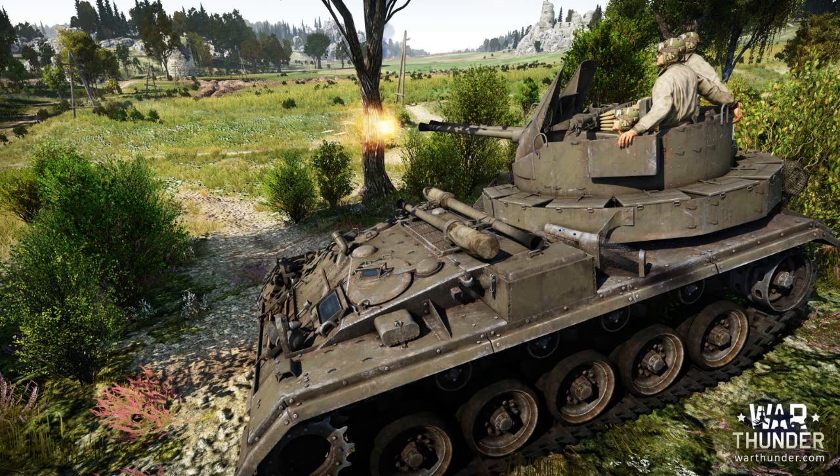It carries dual 40mm cannons, which you can see there on the turret. It is also based on the chassis of an M24. This thing is going to be one of those OP SPAA vehicles, as we all know. However, it does have an open-topped crew — you can see the two crew just totally sticking up there. Tank shells are barely ever going to do damage to those guys, but if you're in a plane, you're going to easily be able to knock this thing out if it's not looking at you. So keep that in mind.